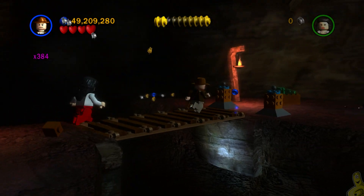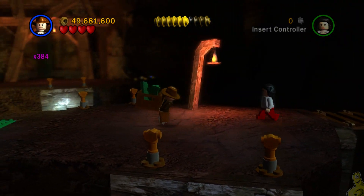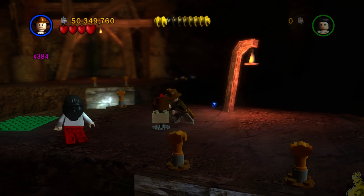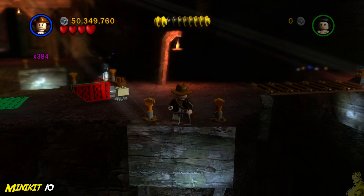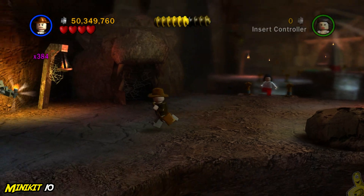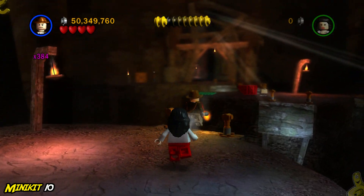There's another Indy whip pad on the far right side - drop the bridge and grab the box of bricks. We slap it on a base plate and build it into a push switch, then push it all the way until the door in the back is fully open. I grabbed a torch with my secondary character hoping they'd hold onto it, but unfortunately they dropped it. I recommend keeping the torch with your primary character so you won't drop it accidentally.